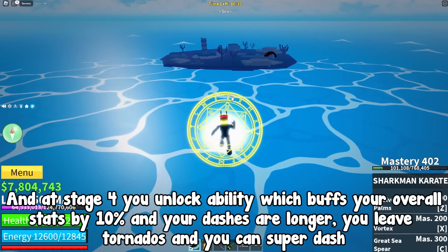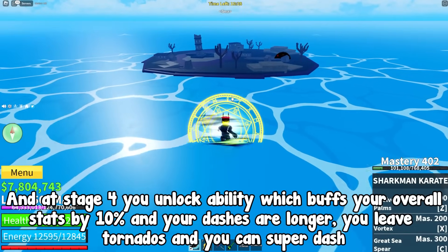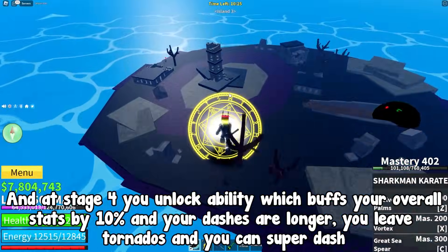And at stage 4 you unlock an ability which buffs your overall stats by 10% and your dashes are longer. You leave tornadoes and you can super dash.